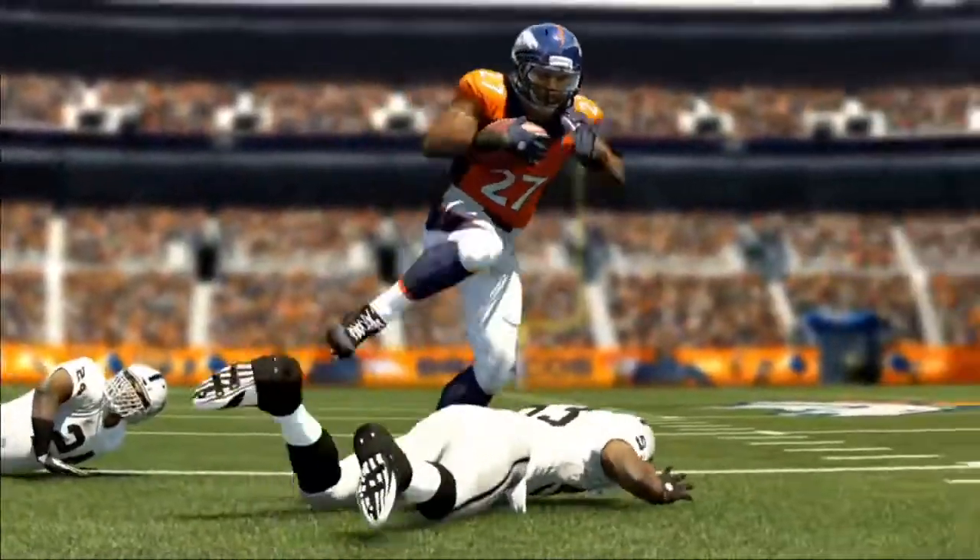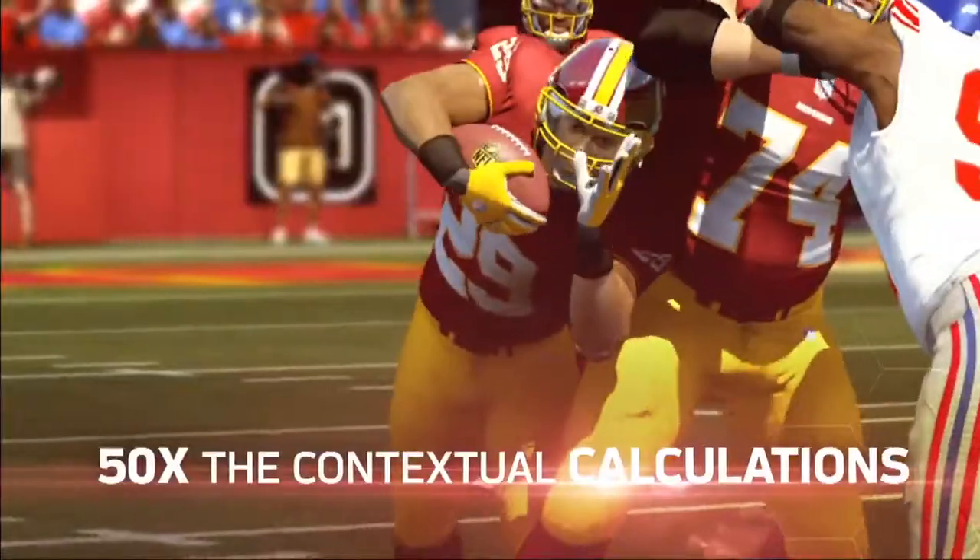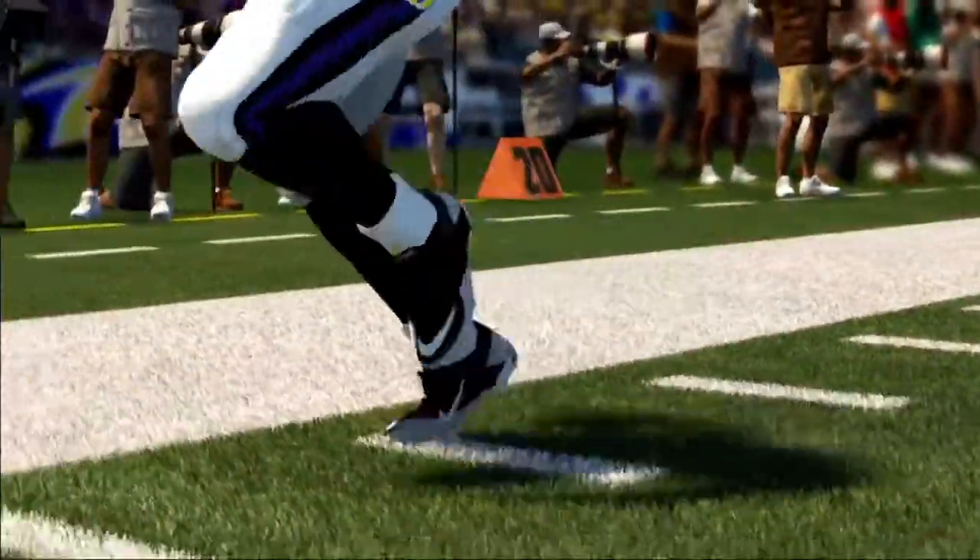Characters are making hundreds of calculations per second, running line of sight checks on the ground. We're actually checking what's ahead of them, so players do things that are very subtle but make them seem much more intelligent on the field.